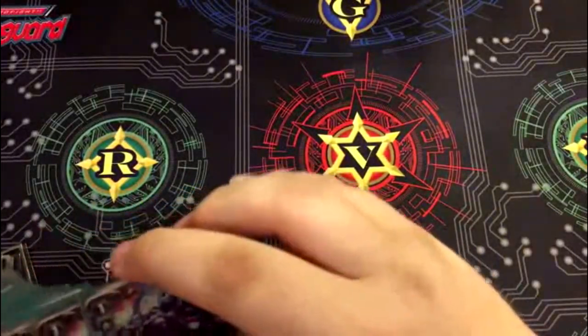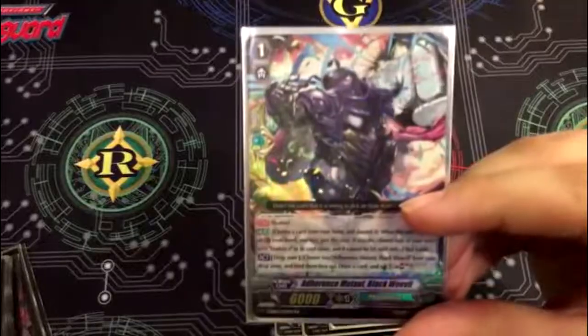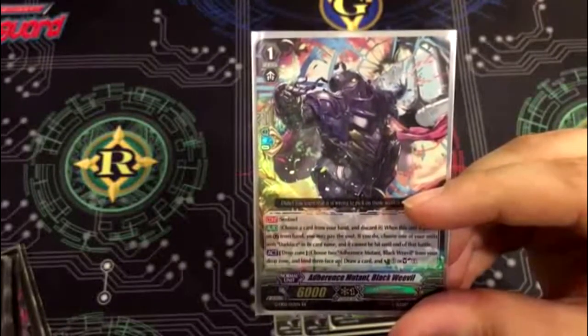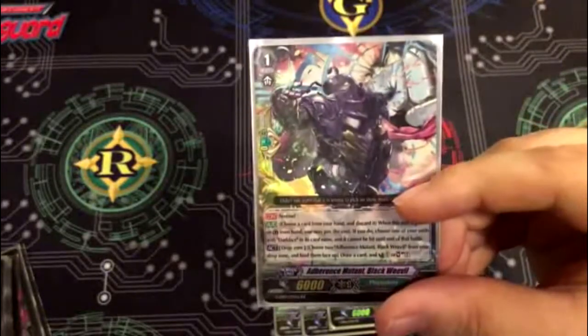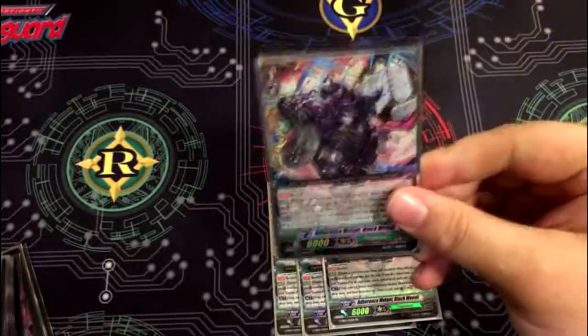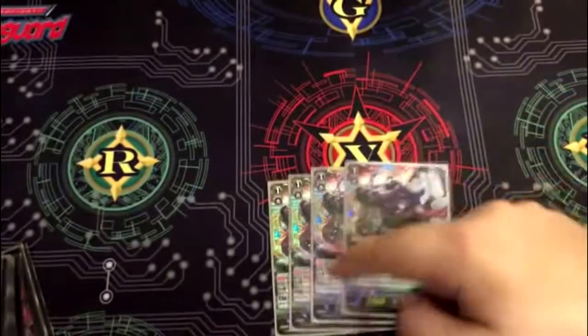Four of the new perfect guard, a bunch of new perfect guards from the Zoo booster. His skill is an act from the drop zone: choose two of him from your drop zone and bind them face up. You draw a card and counter charge or soul charge. This guy's like everything in one card — he lets you draw, and you can counter charge or soul charge depending on what you need.